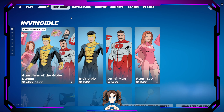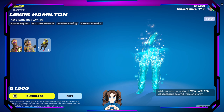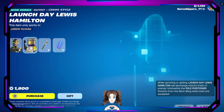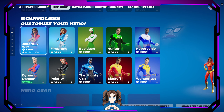We still have the Invincibles — Invincible, Omni-Man, Adam, Eve — all of their gear. We still have Lewis Hamilton and Launch Day Lewis Hamilton. All of the hero skins are here, like the Fortnite hero skins, the fake heroes, the hero wannabes.